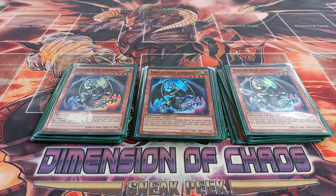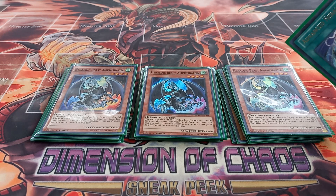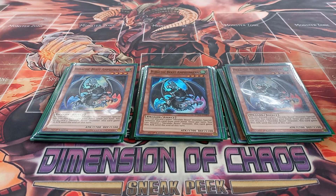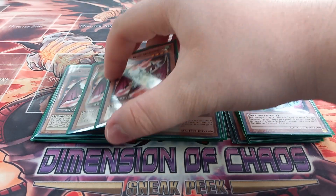Then I play three copies of Heraldic Beast Amphysbena. Amphysbena has the effect that you can special summon it by discarding another Heraldic Beast monster, and then once per turn you can discard Heraldic Beast monsters to gain 800 attack points. The only real reason you'd use the attack-increase effect is just to fill your graveyard with Heraldic Beasts, since there's a spell card that uses Heraldic Beasts in the graveyard. Also, if you have two Amphysbenas and two Heraldic Beasts in hand, you can discard two to summon both Amphysbenas without using your normal summon.